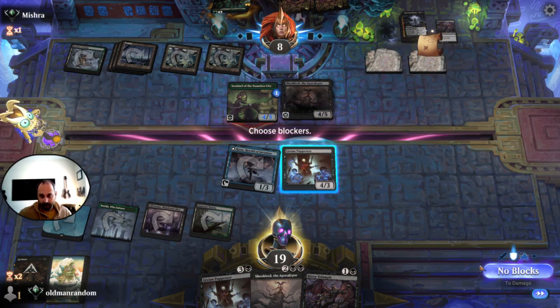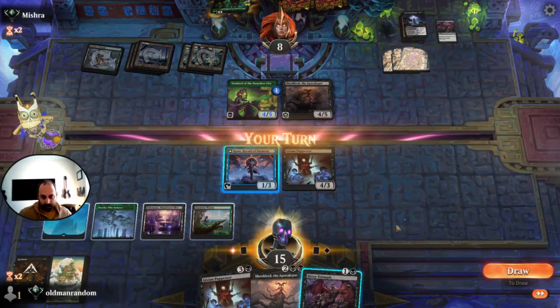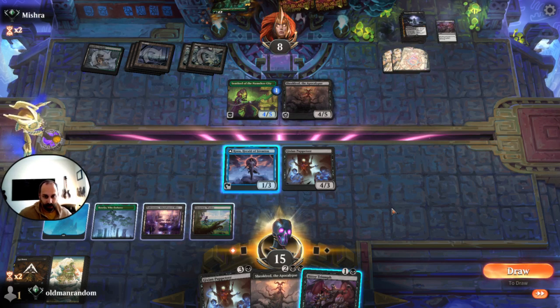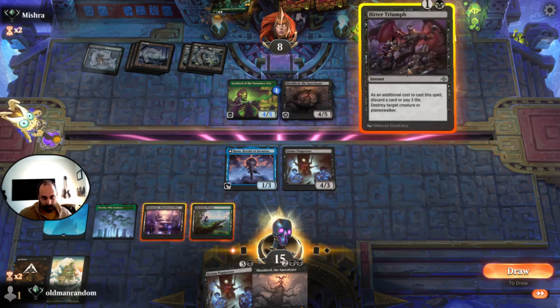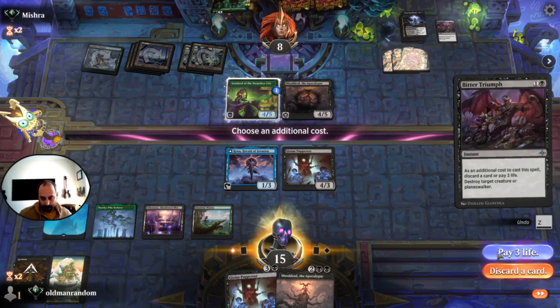Virtue of Persistence is annoying for sure, because it removed both of our creatures. I don't know how much I care about losing life, but I've got to remove this anyway because I don't want them gaining life. Kind of annoying — it's not a very mana-efficient play, but we'll do it anyway. We'll pay 3 life.